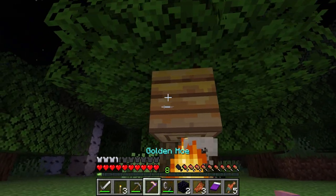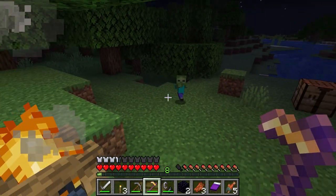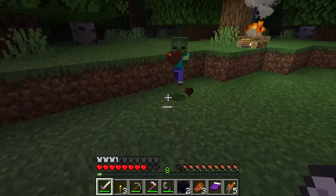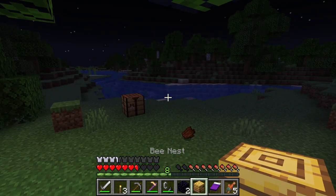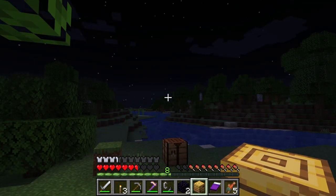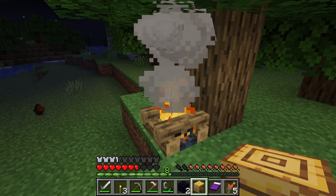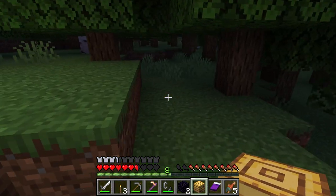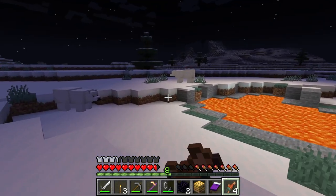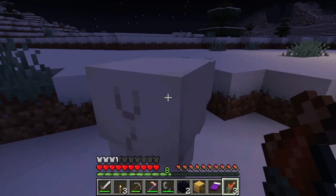We successfully silk-touched ourselves a nice bee nest and I think we're good - we should have the bees in it. We got our armor, we have an iron sword - that's enough to go exploring in a cave. We're off on our way home. It's a polar bear! Two of them. You're beautiful.